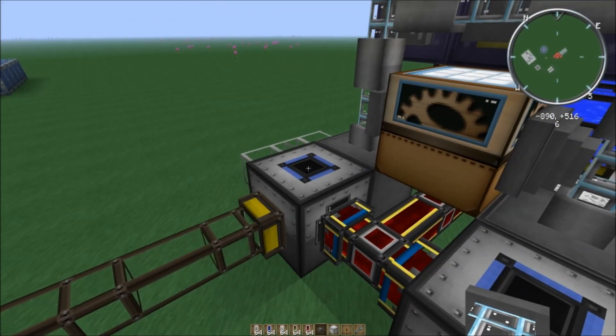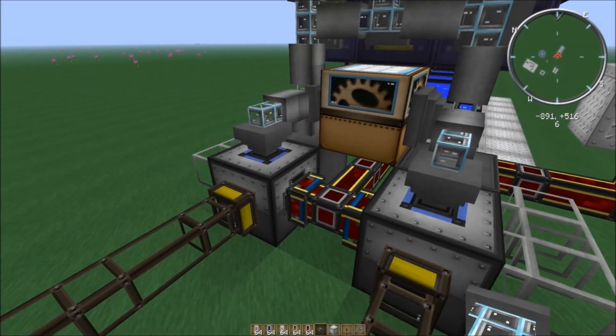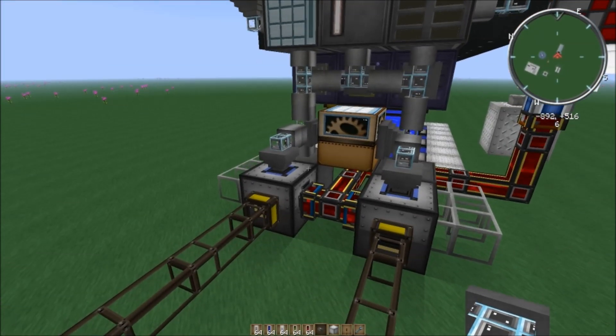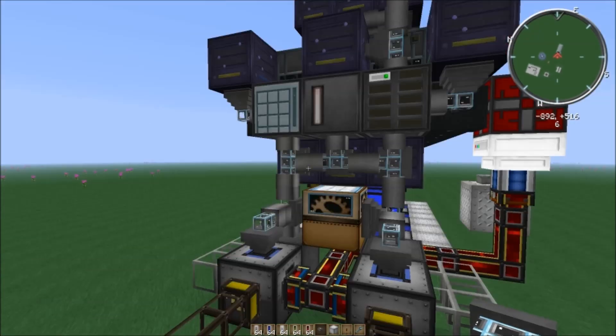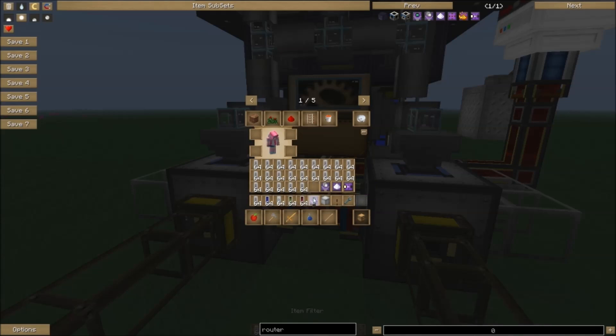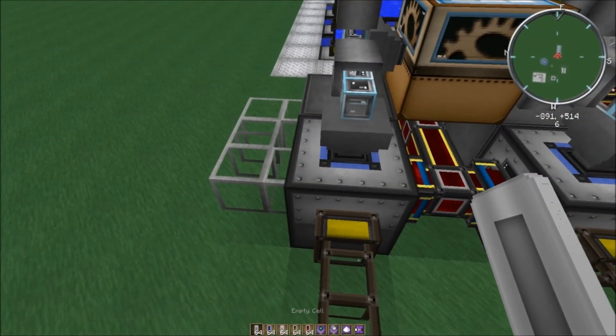One thing I forgot last video was to place export buses on the top of the transposers — on the input, the blue input side. So now that's set. We're going to go from bottom to top and configure everything. Let me just put these items into my hotbar.